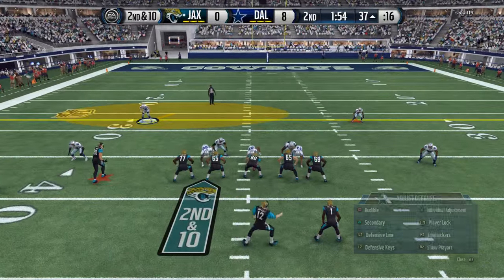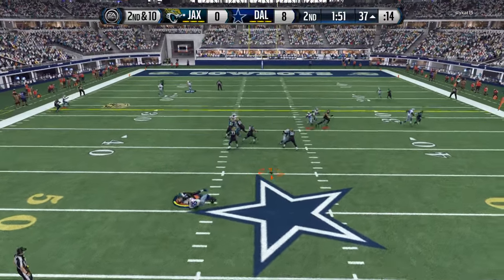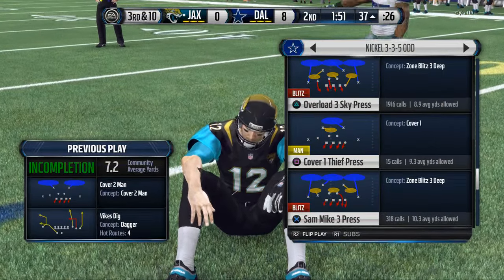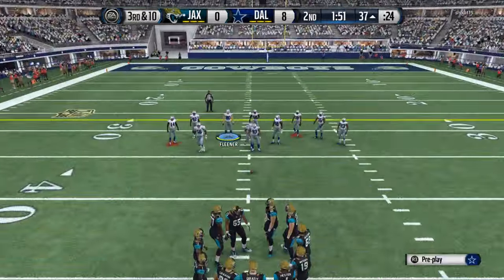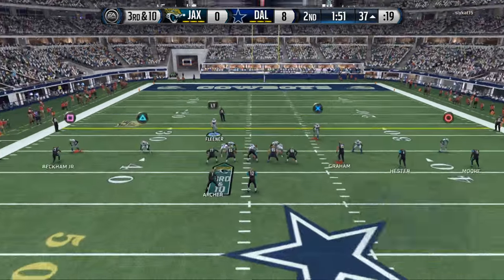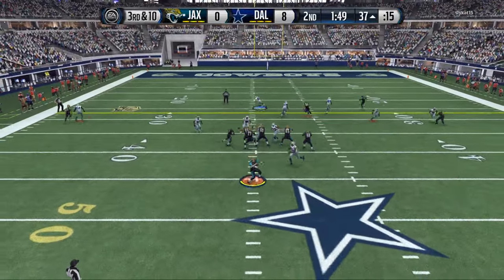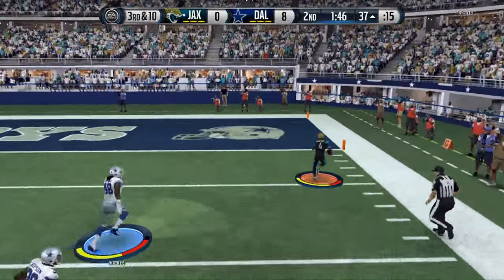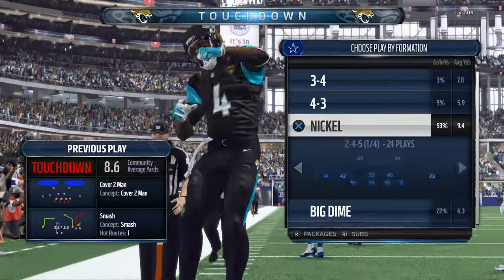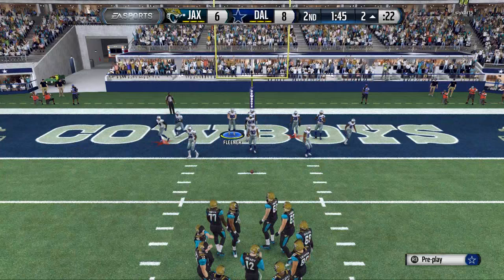I'm also running the out-of-position Ronnie Lott. I was thinking about switching over to the final edition Devin McCourty for my slot corner. But Ronnie Lott does a really, really good job. Right there is an example — he runs a smash concept with outside leverage, and Ronnie Lott with Devin Hester on the campus hero speed card does a really good job there.